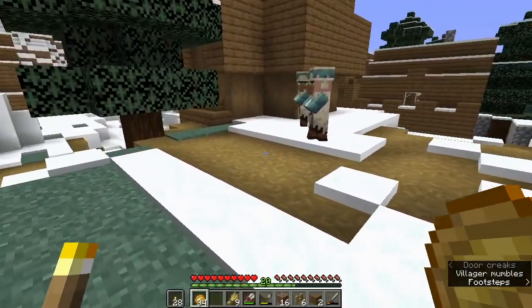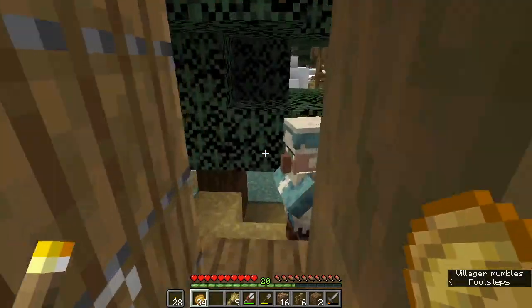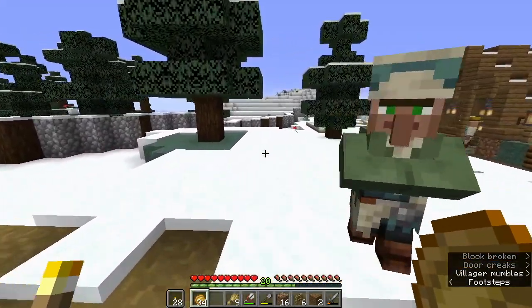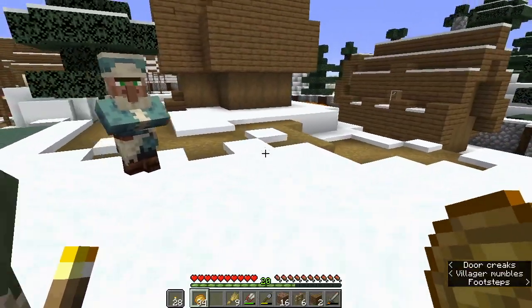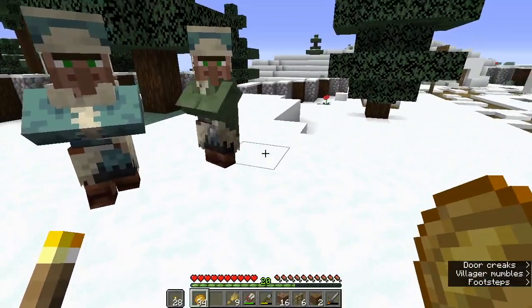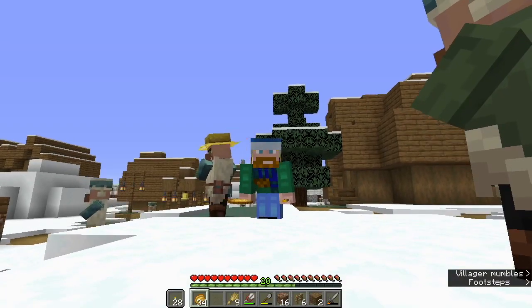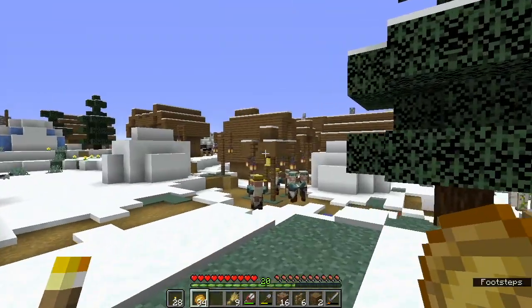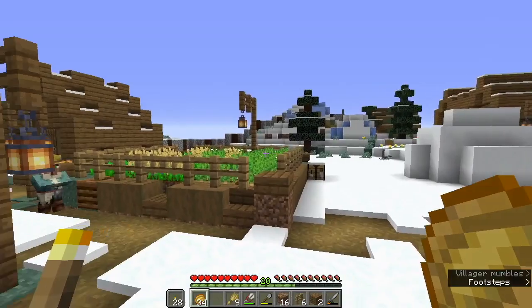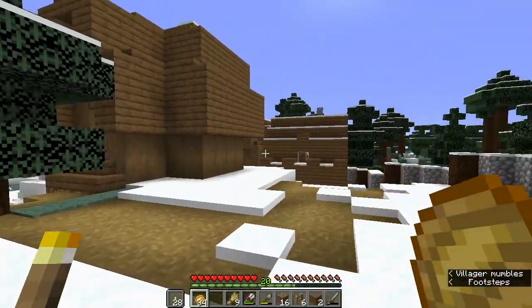So what we want to do is remove some of these houses that are not optimal for beds, and we want to basically build a new structure — like a little community commune of sorts where we can have room for about 16 different beds. That way our villagers have a central location they can go to at night to sleep.